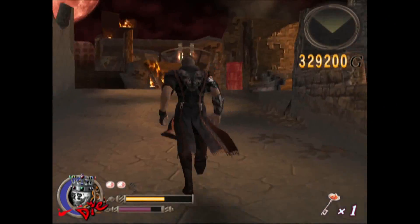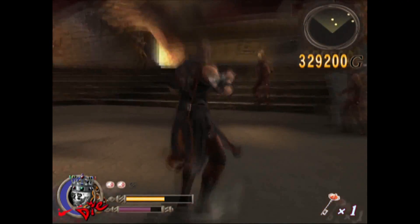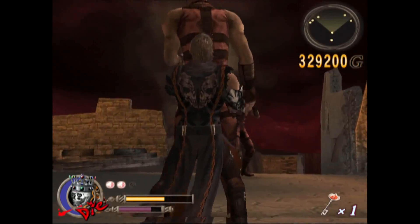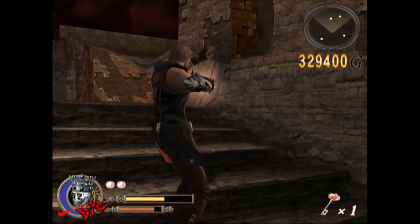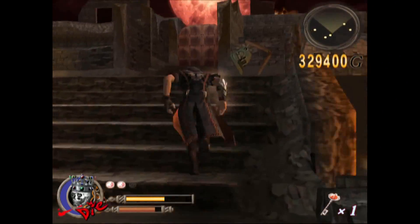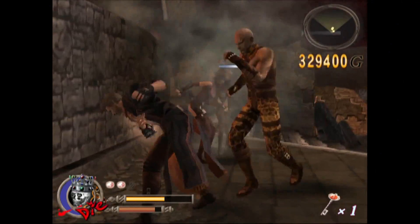It seems like the harder enemies are the ones that carry the keys, but I'm not sure if there's a random element to that. Starting out you're going to be fighting a lot of the regular enemies, but now you're also going to have fireballs coming at you, which can make things harder. Sometimes they help by hitting enemies — you can try to kick enemies into the fire and it seems to do damage.